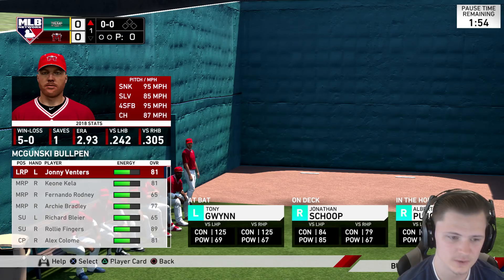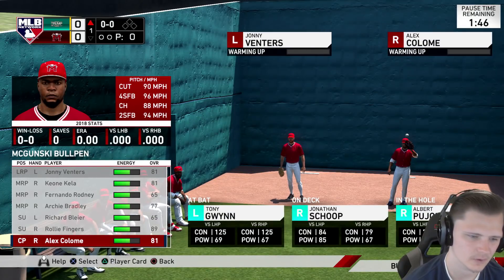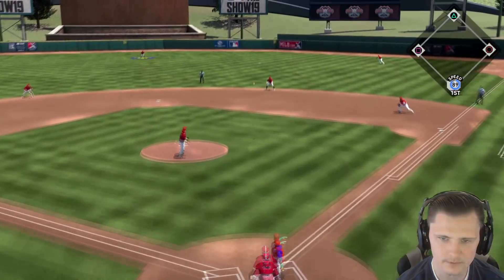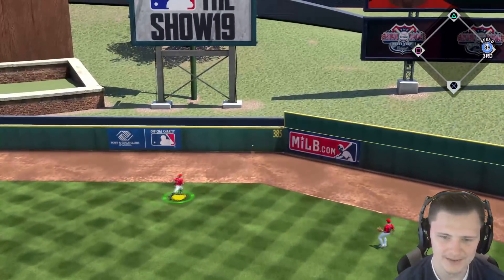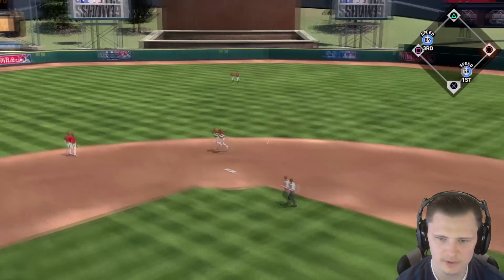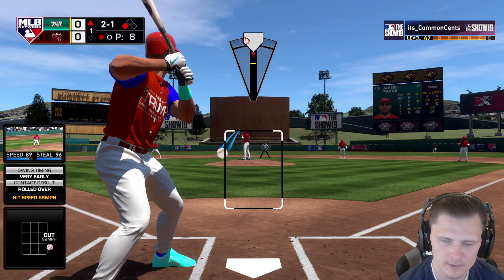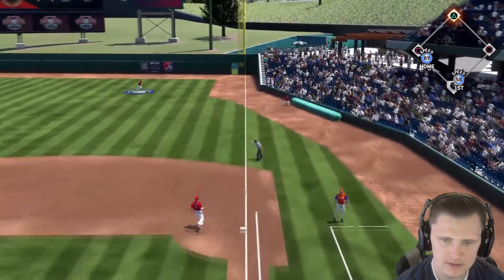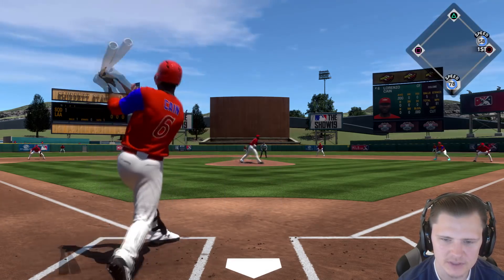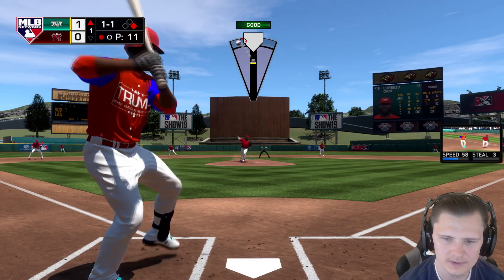Before you throw the first pitch of the game especially as a home team, make sure you warm up your bullpen. We're going to warm up Venters and also Colomay, and eventually down the line we'll go to Archie or Raleigh depending on where we are. Thankfully our opponent's only using Tony Gwynn at the top of his lineup. We give up a double right into the gap — 2-2 count to Scope, we try to get him to roll it over and our second baseman makes a good play. Then late hits get rewarded a lot in MLB 19, and I never know what to throw to people when they're constantly late on pitches.